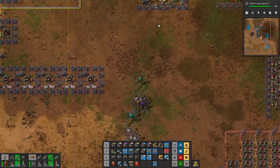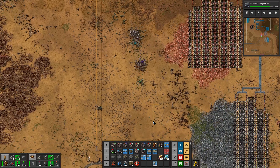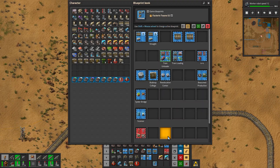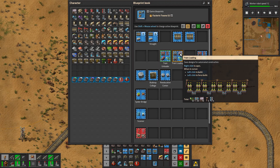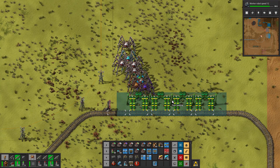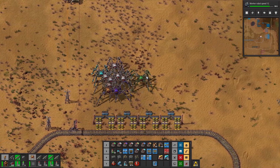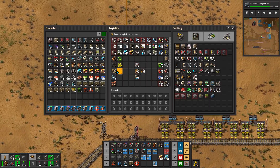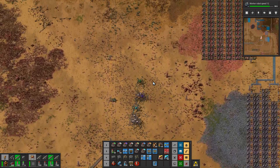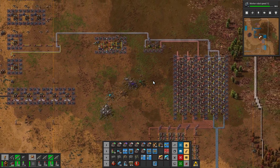The only thing I want to review again is the processor manufacturing vote — the options are individual lines of manufacture where we take copper and iron, make green circuits in a column, then add plastic for red circuits in a column, then add red circuits, green circuits, and acid to make blue circuits in a third column. We'll prepare for four wagons of blue circuits, even if that's unlikely.